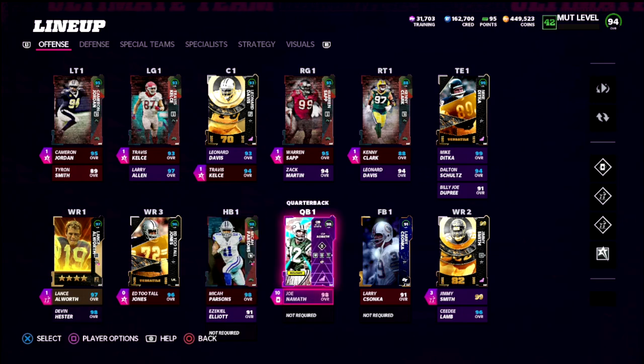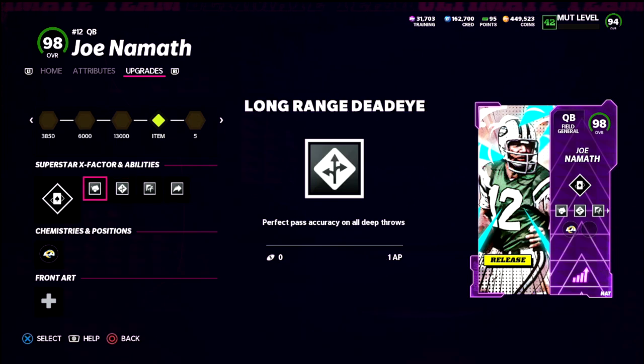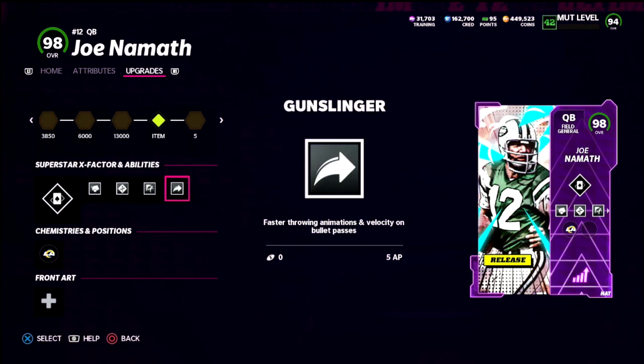I went back to Joe Namath — I was using Peyton Manning — but I went back to Joe Namath mainly because he gets Fearless, and he's got Slinger One release and Master Gunslinger. Long Range Deadeye is also on there — you could take that off and put another Deep Out Elite on your field if you wanted. Peyton Manning gets Set Feet Lead, Power Out Master, and Fearless for around four or five AP, so we're spending more with him.